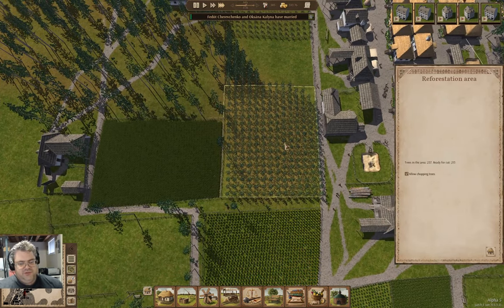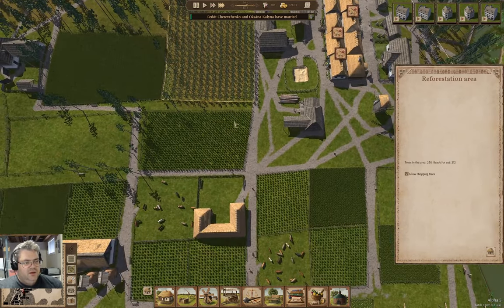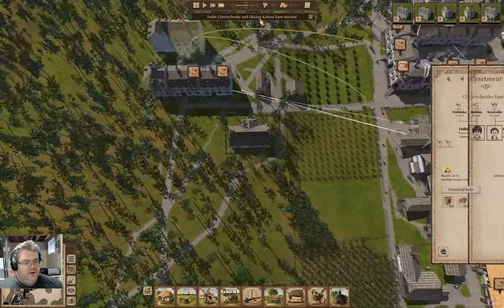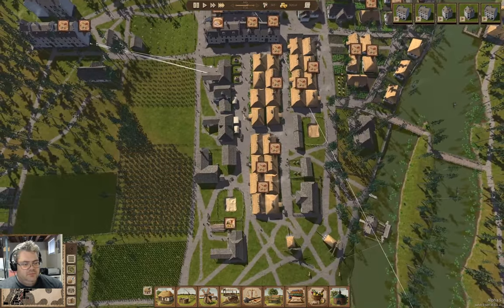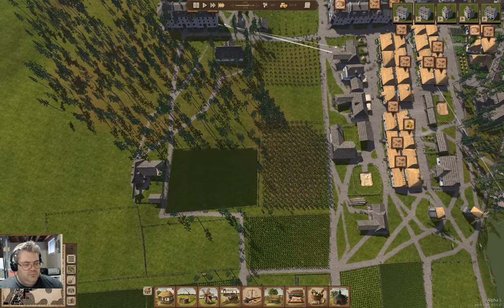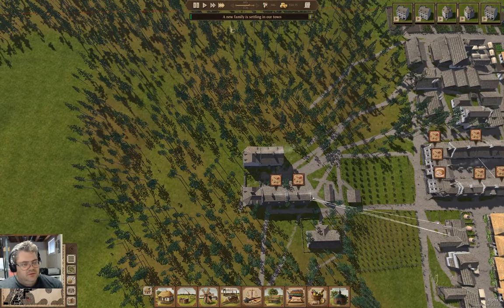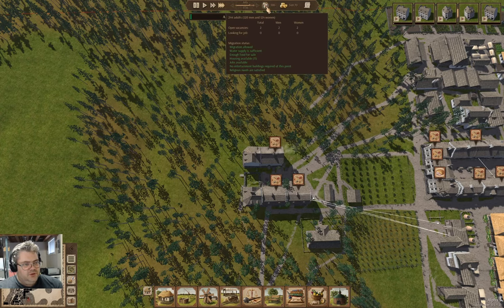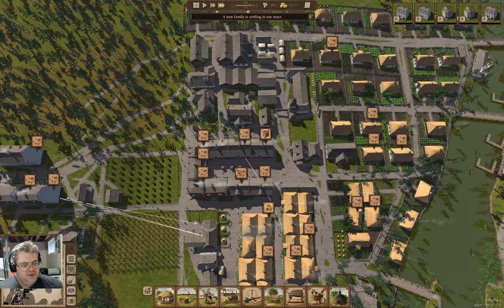We are harvesting this tree area - yay! We had another marriage. Another marriage. New family. We're closing in on 400 citizens - it's a proper-sized town.